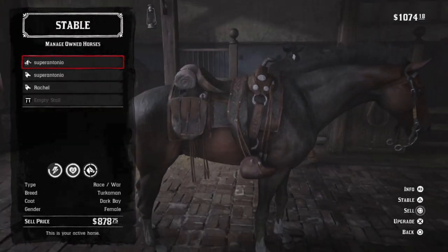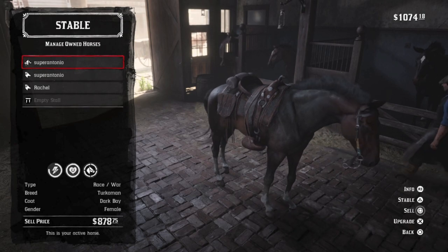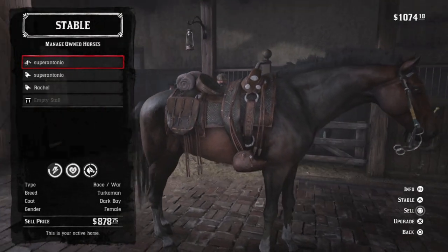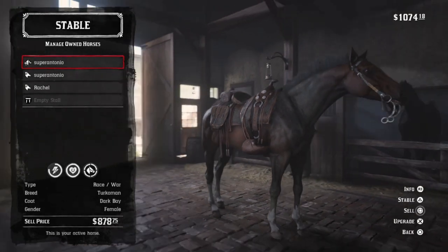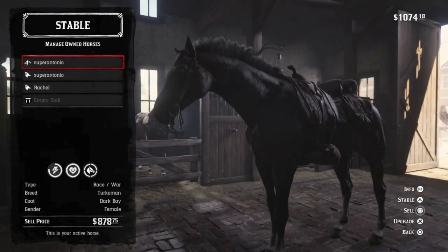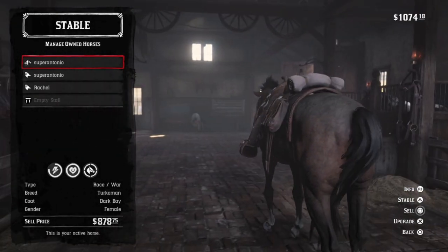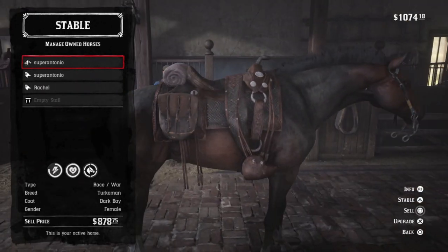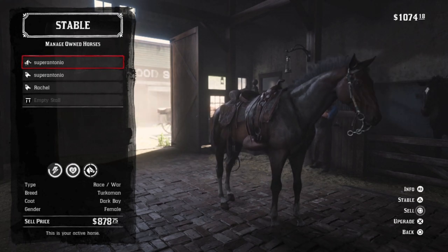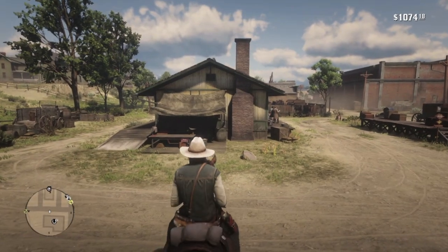Next, we have the Dark Bay Turkoman — or as I like to call it, the Bronze Turkoman. At level 4 she comes in at a very respectable 10 health and 8 stamina. A nice combination of bravery, speed, and strength, but I do find the Turcomans to be high-strung and closer to an Arabian in constitution than an Ardennes or an Andalusian. Lots of A-horses in this game. I do like that muscular physique, and that Dark Bay coat has bronze highlights in the sun — very attractive.